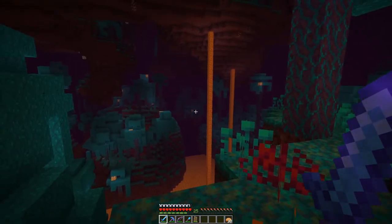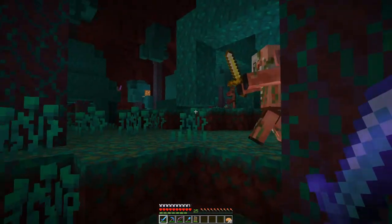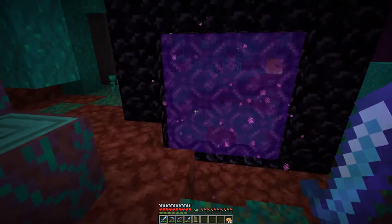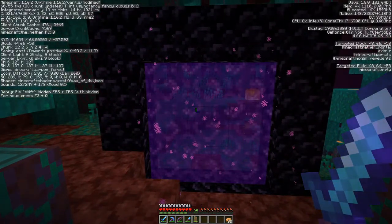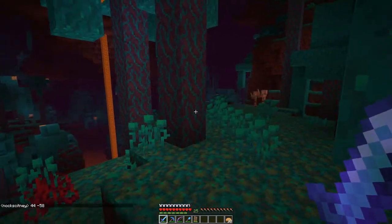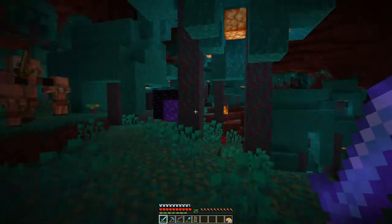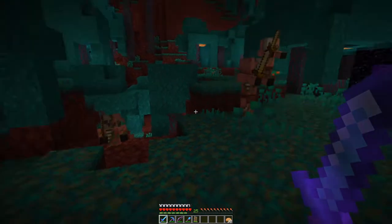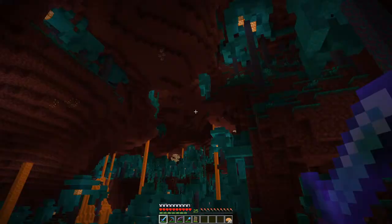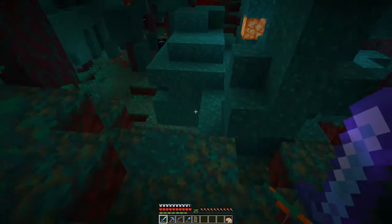Since I've spawned into this area there has been a lot of pigmen spawning. The wise thing to do is take a note of coordinates: 44, minus 58. That way I know where I'm coming back to if I get lost. I've turned off the fog to get a better look at what we're dealing with here in the nether. At the minute I don't see any nether fortresses around here — man, there are a lot of endermen.